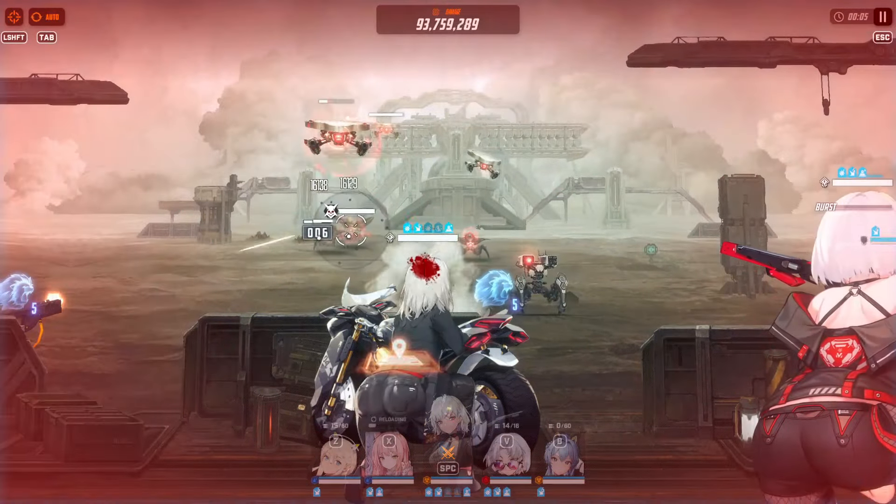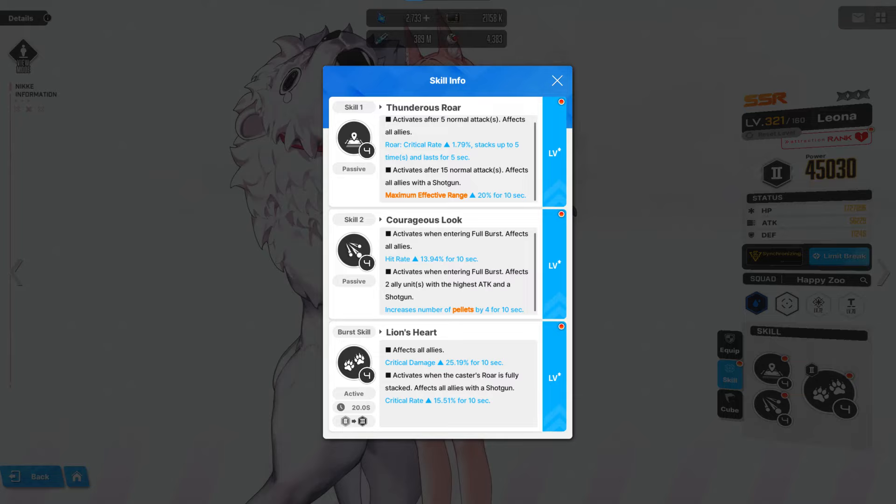Moving to skill 2, Koreyu's Look — this is the worst part of her kit in my opinion. It's a passive that activates when entering full burst, which is nice since you don't need to burst with her, though you probably want to. She increases hit rate by 20% for all allies. This is huge, but once again it benefits SMGs and assault rifles more than shotguns. If you're close to your target for shotguns, you're hitting anyway, and shotguns aren't hitting the core — so the pellets hitting more cores doesn't really apply.